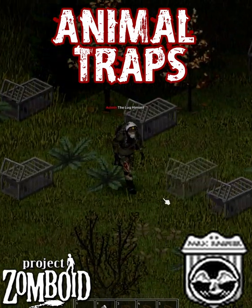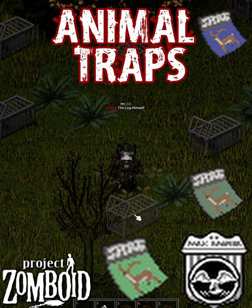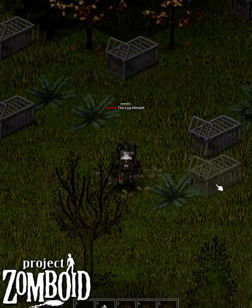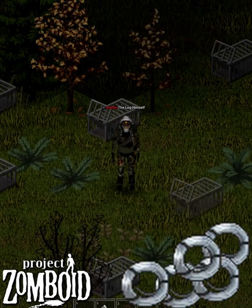Park Ranger characters in Project Zomboid, or those that have read the appropriate magazine, can craft traps — not for zombies, but for animals. The Cage Trap is the best, with a 40% chance to catch rabbits and squirrels. It can be crafted with level 3 trapping and 5 wire.